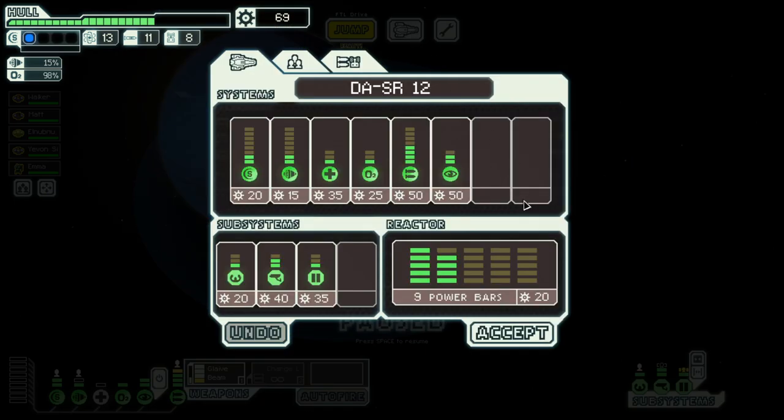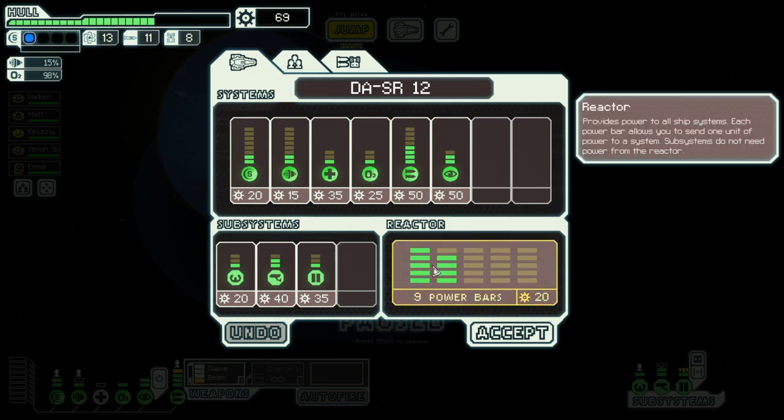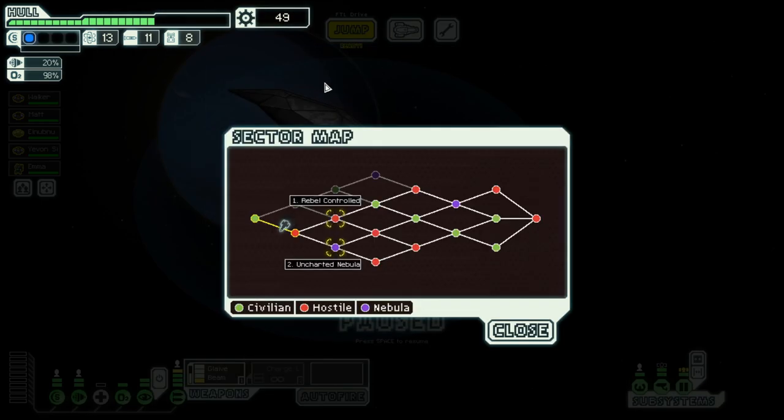We would need once again around 120 scrap for the weapons slots. But let's buy one power so we can have two power on the engine. And then we move on to Rebel Control in the next episode. Until then, goodbye!